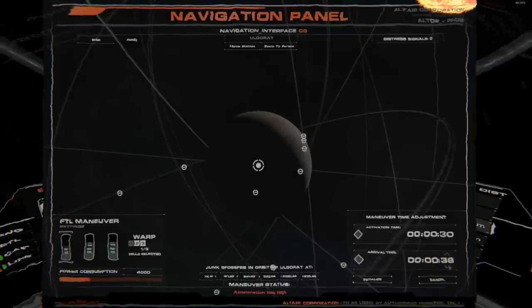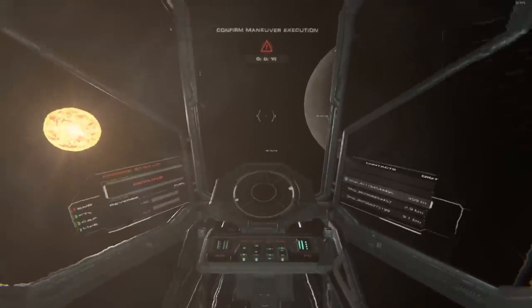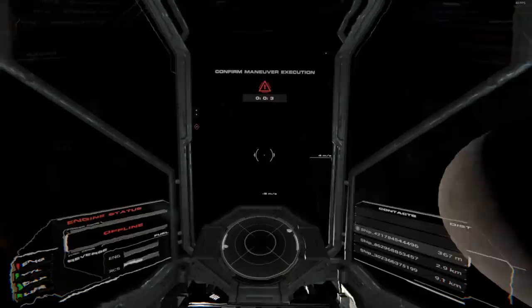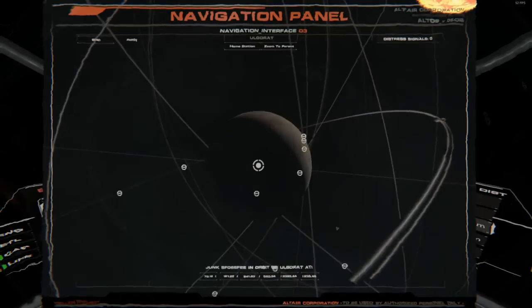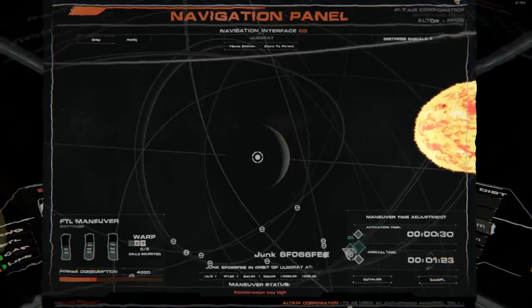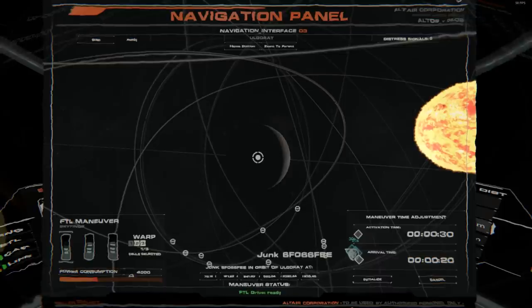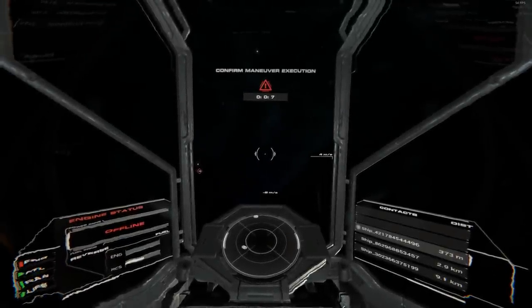It's really close by — 18 seconds should be about right. I initialize the maneuver. I have 10 seconds to move my ship into position but I'm going way too slow to actually make it. I press shift to stop my ship and go back to nav to try again. That's exactly what happens when you don't make the warp — if you miss the timer for activation, it will abort or cancel the maneuver. Now it says 'insufficient fuel cells' — left-click on the FTL cell and click initiate again.